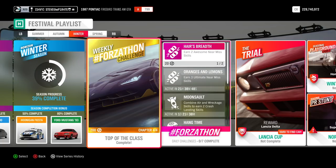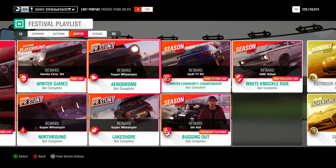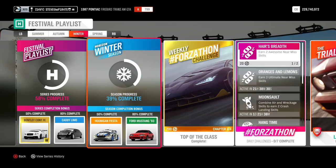To recap: complete the weekly Forzathon, complete the daily challenges, complete the PR stunts and the seasonal championships, the monthly rivals, and rank in the online adventure, and you will bag yourself the Hoonigan Fiesta and the Ford Mustang 93.